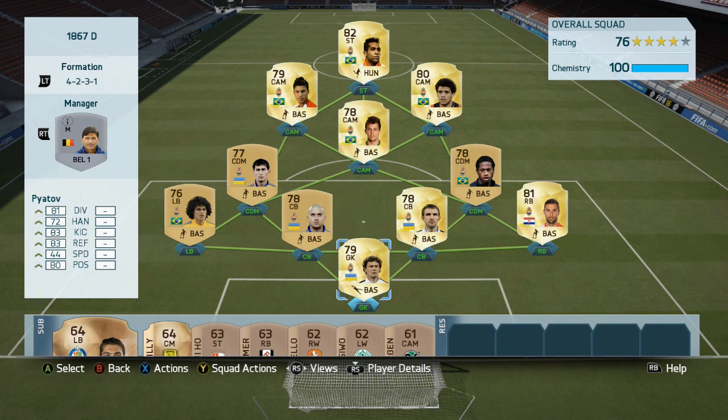Hello there, this is Dango1867 and I'm feeling tickety-boo. We've got a little different squad builder today. It is an actual club side — it's Shakhtar Donetsk from Ukraine — and this side is absolutely epic and pretty damn cheap as well.